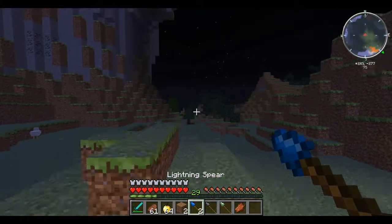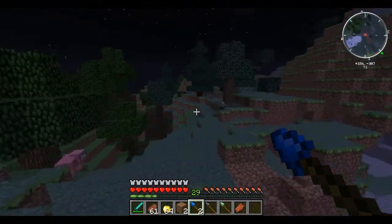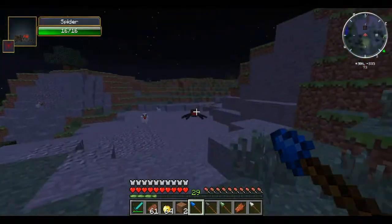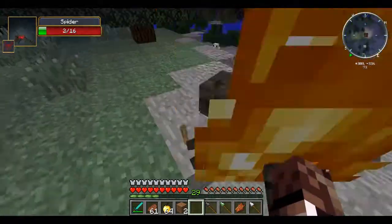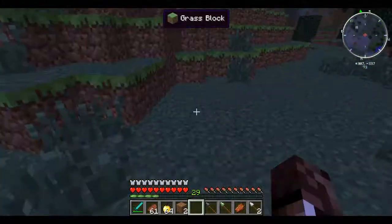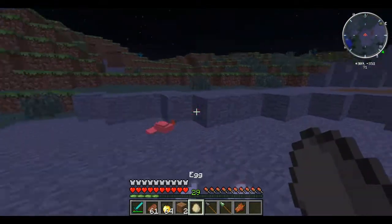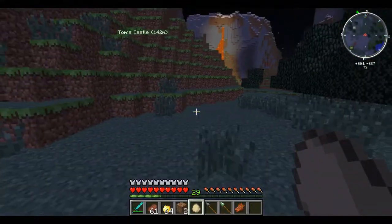The final one is the lightning spear. Since there are mobs out I can really test this. The lightning spear strikes lightning where it lands. It converts into an iron spear when it hits, so you can pick it up. You can kill chickens pretty effectively with those.